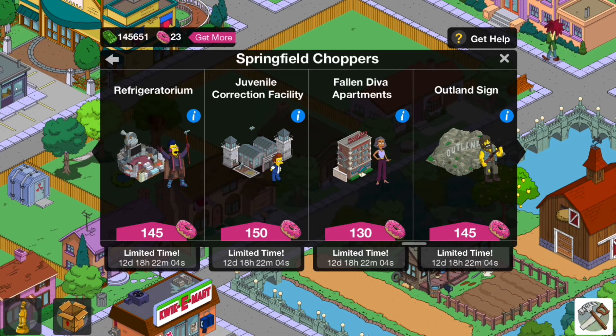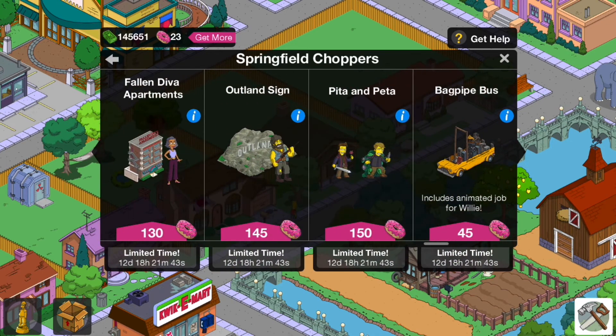The Refrigeratorium and the Juvenile Correctional Facility are in the e-book mystery box, and you can save a lot of doughnuts — 115 doughnuts for the Refrigeratorium, and 120 doughnuts for the Juvenile Correctional Facility. Please go and get them from there, as they're not the rarest thing. Fallen Deaver Apartments could return again but is rare, so I'd advise getting it if you want Rita Lafleur — it's not in the e-book mystery box.